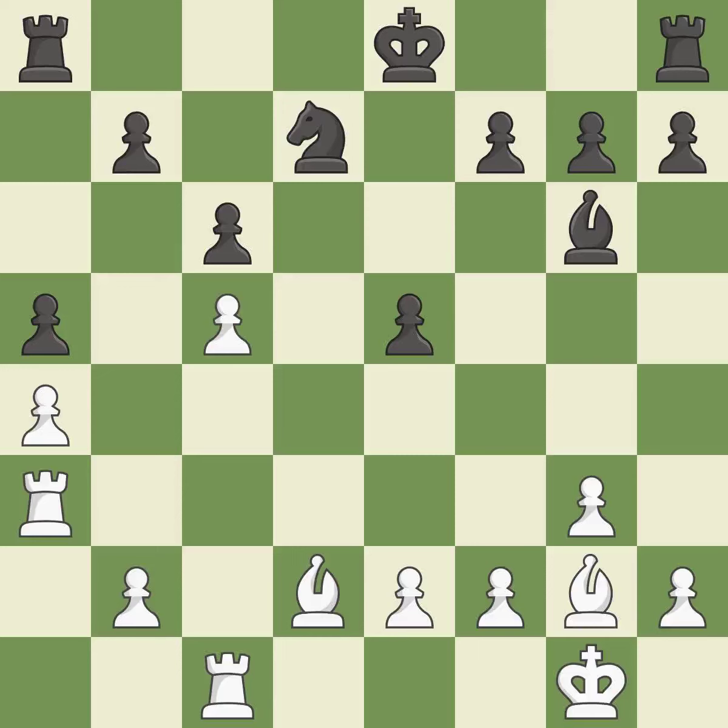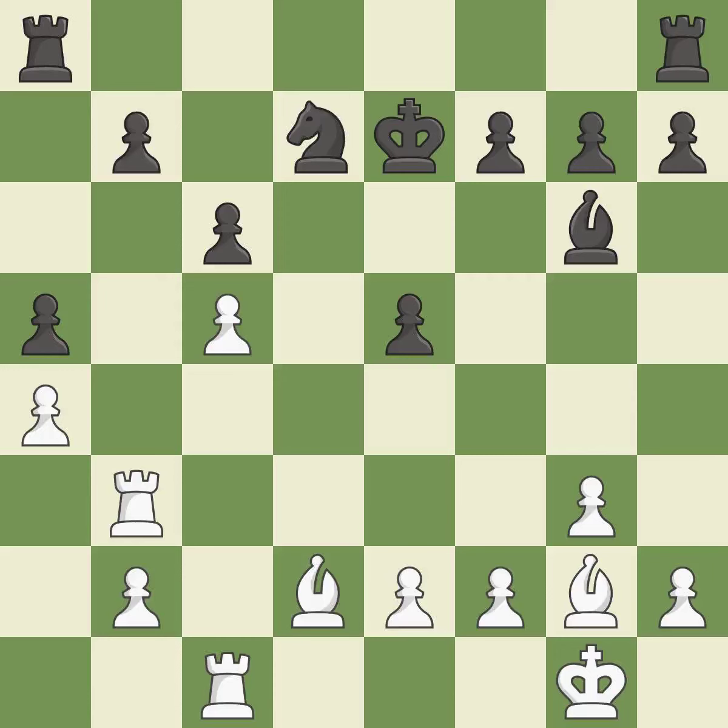The rooks can see each other now, allowing them to provide mutual defense. This threatens to take an open file with a rook — it is excellent. Although White lost their edge, the game is still almost evenly matched — it is incorrect. This threatens to take an open file with a rook — it is an inaccuracy. Although White had had the upper hand, the game is now almost even — it is incorrect.